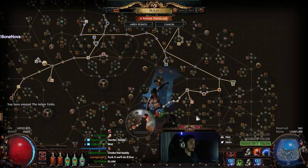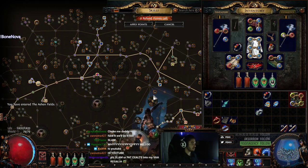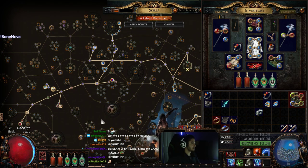I made an Archminer back in Breach League but it was a low-life CI — well, low-life character with like Presence of Chayula — so much more expensive. Here we're leveling a hybrid, well not hybrid but it's mine, never matter, and we're going to see how this character works.